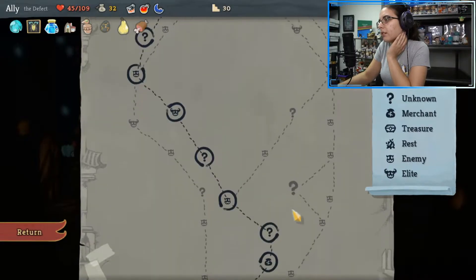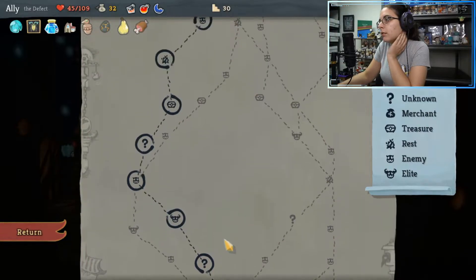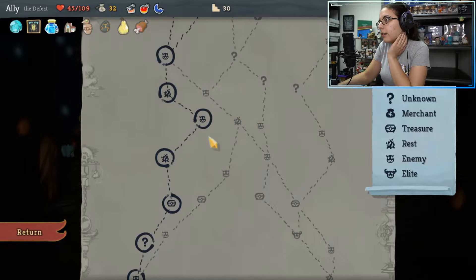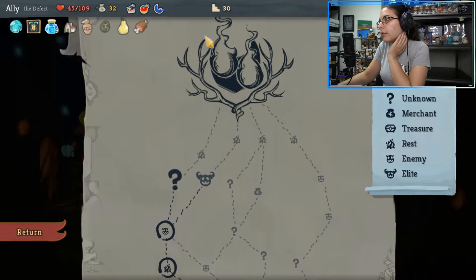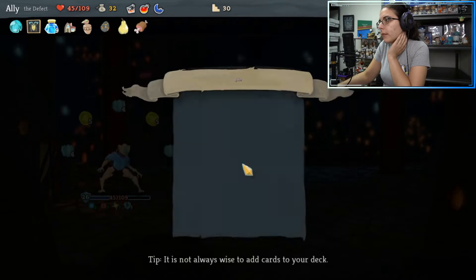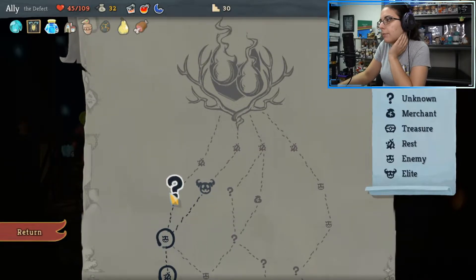How many floors are in a regular run? 1, 2, 3... counting up to 13. Alright, so we're on floor 2. I'm going to take the Doom and Gloom — do like dark orbs. Mixing it up a little bit.